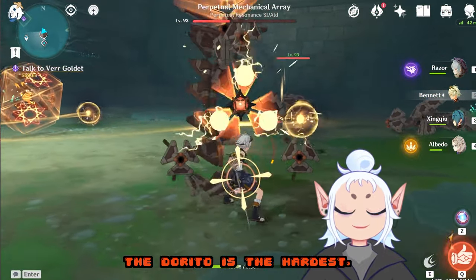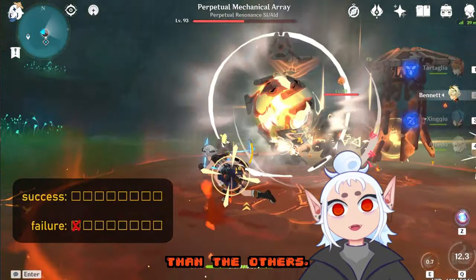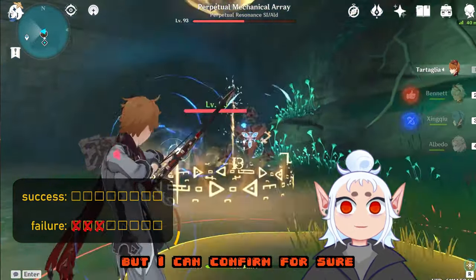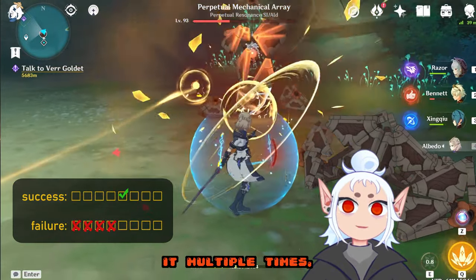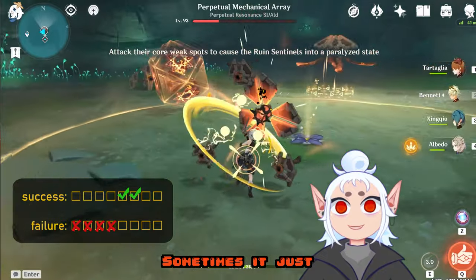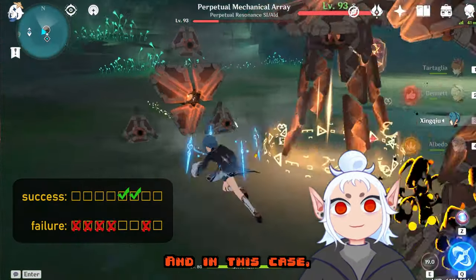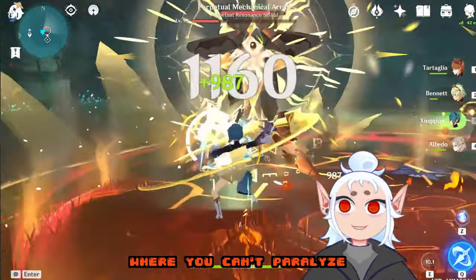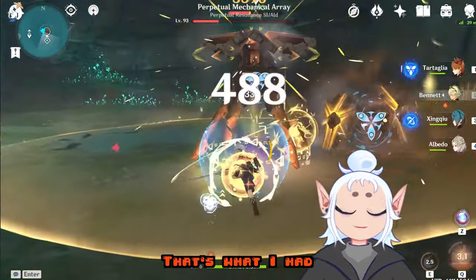For me the dorito is the hardest. I'm not sure if I'm just bad at the game or if the hitbox is a little different than the others, but this one seems harder to paralyze. I can confirm for sure that you can paralyze it while it's doing its charged attack. Sometimes it just doesn't work though — as you can see here with my Bennett struggling to paralyze it, and in this case with my XQ it got it on the first hit. If you're having the issue where you can't paralyze the dorito, just be patient. You might have to do two sets of this phase to get it done, which is what I had to do personally.